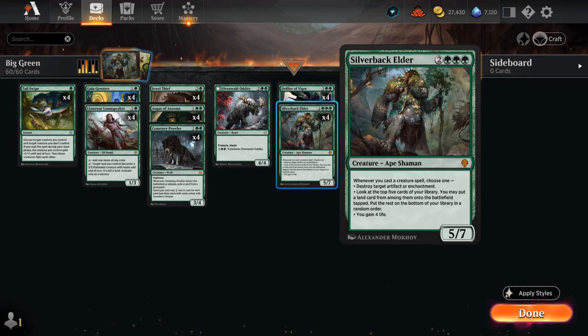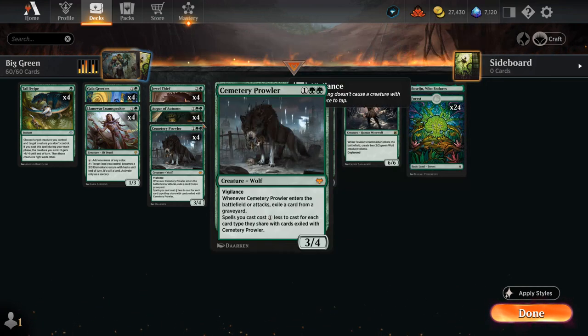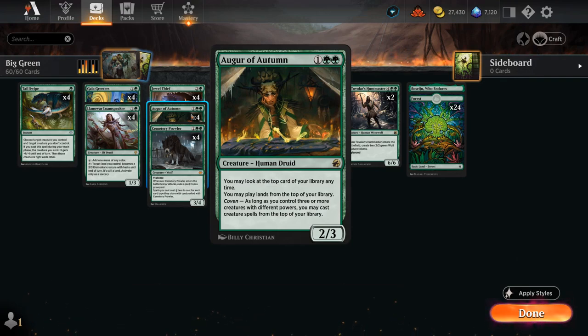And to make sure we have plenty of creatures to cast in one turn to go with our Silverback and Defiler, we're playing four copies of Augur of Autumn, which is arguably the centerpiece of this deck once we get to the later stages of the game. It's a three mana 2/3 that lets us look at the top card of our library, play lands off the top, and once we enable Coven, we may also cast creature spells from the top of our library.